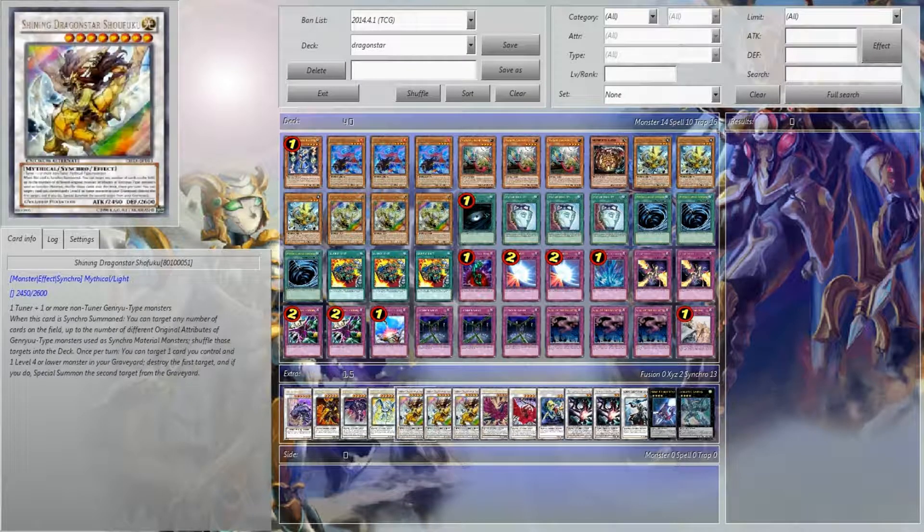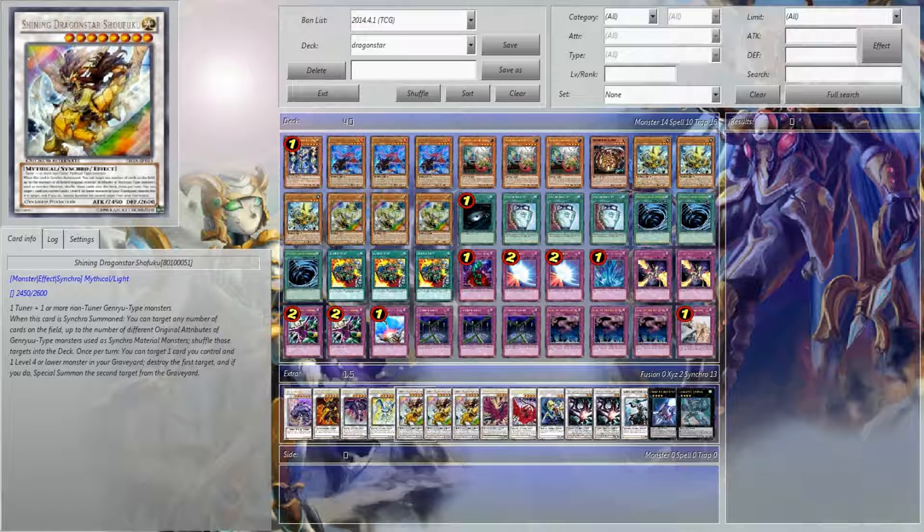One Scrap Dragon, one Star to Spark, three Shining Dragon Star Shofuku — I believe I said that right. When this card is Synchro Summoned, you can target any number of cards on the field up to the number of different original attributes of the Dragon Stars used as Synchro material monsters, shuffle those targets into the deck. And once per turn, you can target one card you control and one level four or lower monster in the graveyard, destroy the first target, and if you do, special summon the second target from the graveyard. So it's kind of like having a themed Scrap Dragon while also having a Brionac.